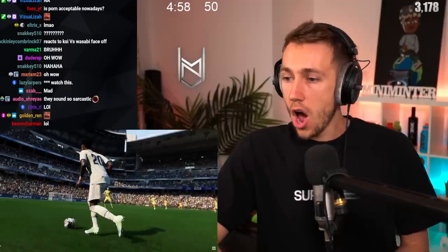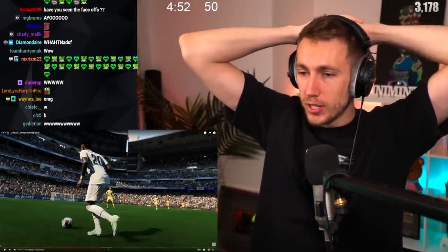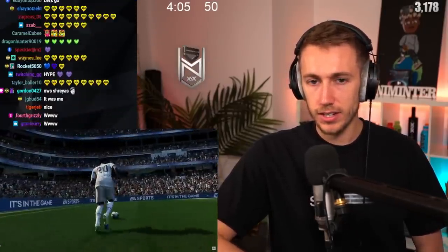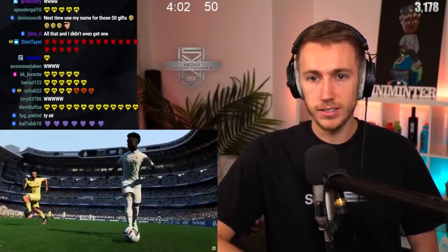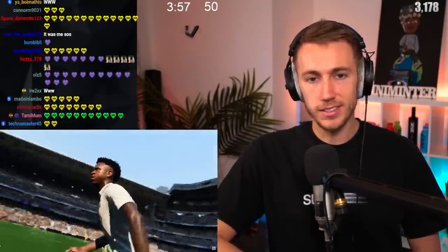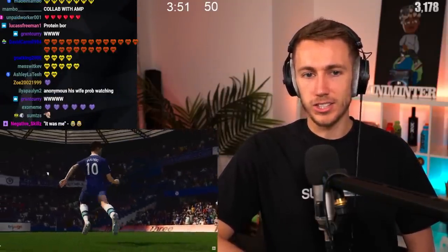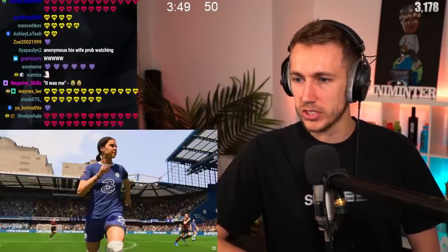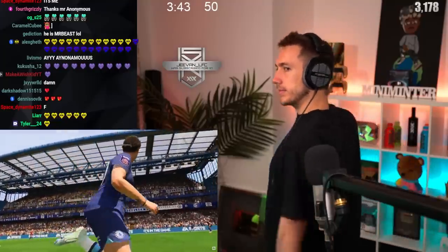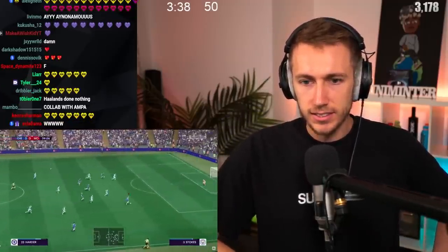My favorite is Vinicius Jr. — we've just got another 50 gifted subs from Anonymous! He actually has two visually different run styles when dribbling with the ball and without. You can see when he's dribbling, his hands are a little bit everywhere because he's so creative. But when he runs, it's more composed. There's a series of small subtle changes in the way the arms and elbows move — doing dribbling, running, jogging. The collection of those small changes really makes a difference.